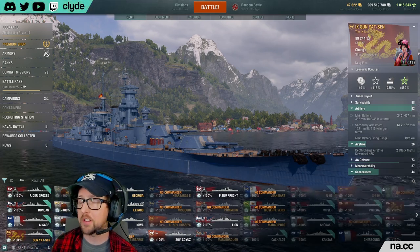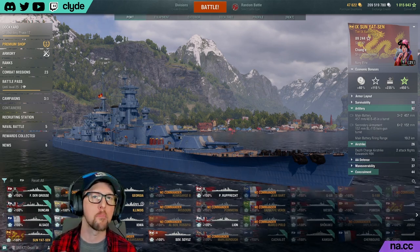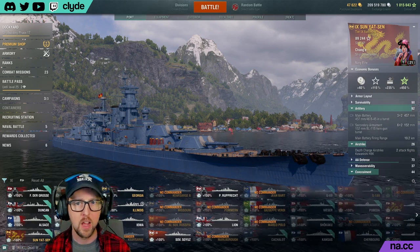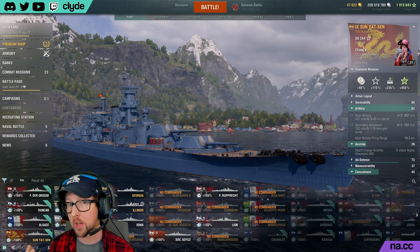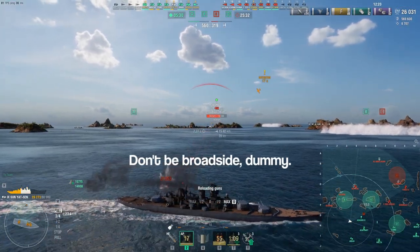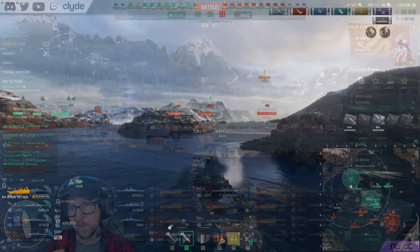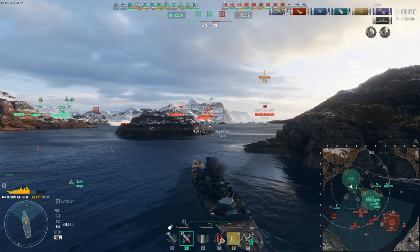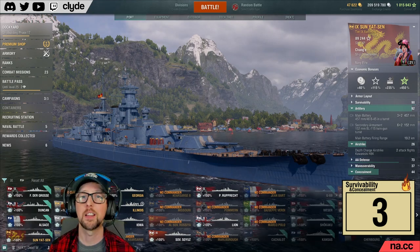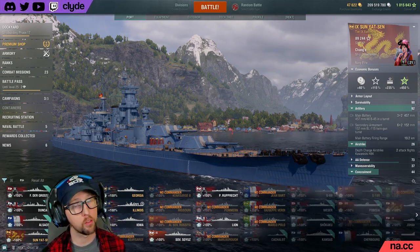Sun Yat-sen is ninth out of 31 tier 9 battleships in hit points and has decent armor when bow-in to enemies. I found myself wanting to get the back turret into the mix to put all six shells downrange, but doing this exposes her side to enemies and some of them will take advantage of that weaker side armor. Her concealment is nothing to write home about either, so you'll want to use islands to isolate yourself from fighting too many ships at once. For survivability and concealment I'm going to give SYS a three.